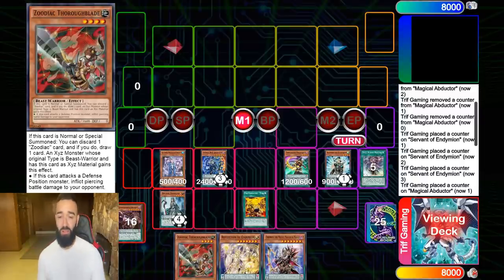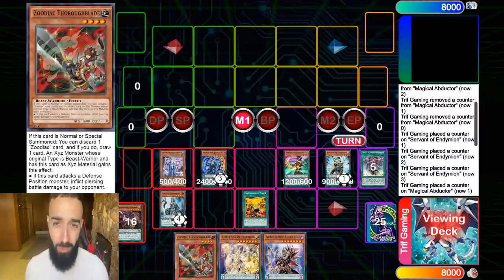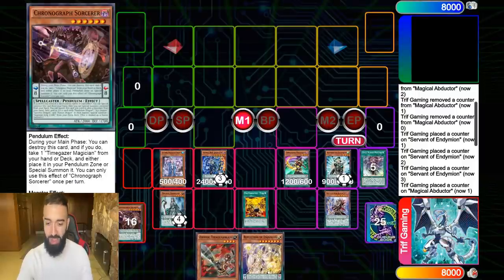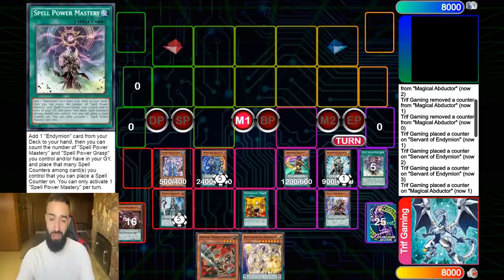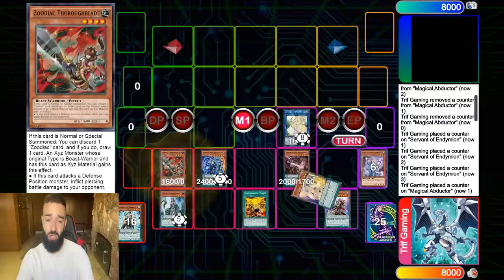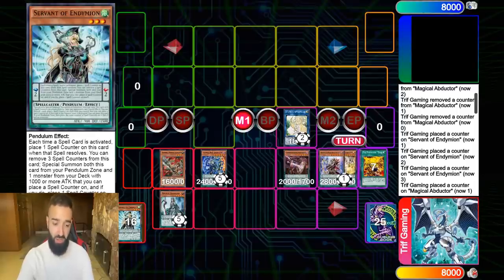Zeus is so powerful. When your opponent is thinking about how to stop your 10,000 negates, they have another negate to worry about — and that's Zeus. Your opponent is going to try to negate all these cards but they won't be able to, because you just end on Pendulum Summoning Thoroughblade. You still play a hefty Spell Book engine because you don't Normal Summon the Zodiac cards — you simply Pendulum Summon them, unless it's Barrage.